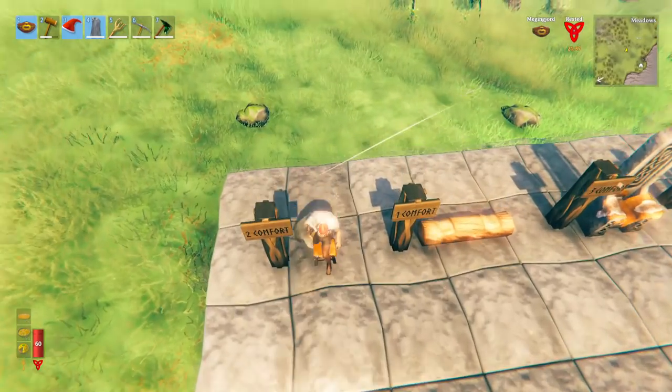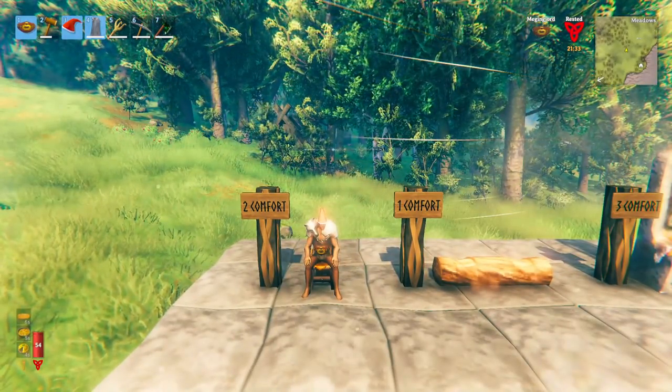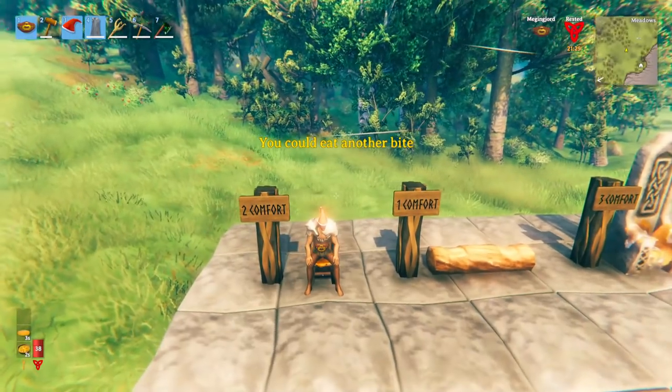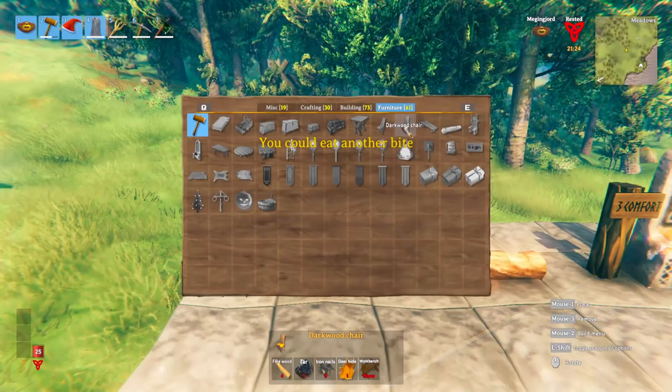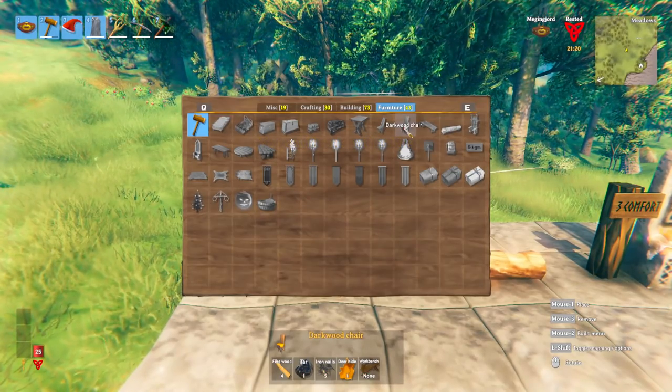The first new item we're going to look at is the dark wood chair. As it suggests, you can sit on it and it will provide you with two comfort. These do not stack, so whether you have just one chair or ten of them, you're still going to get two comfort points. To make the dark wood chair you need four fine wood, one tar, five iron nails, and one deer hide.